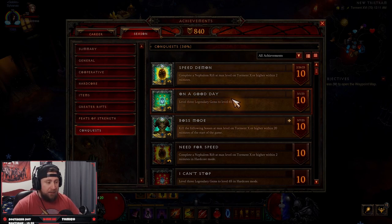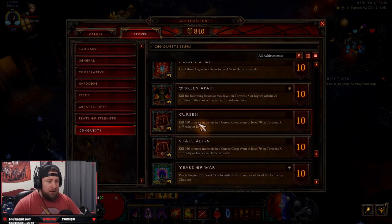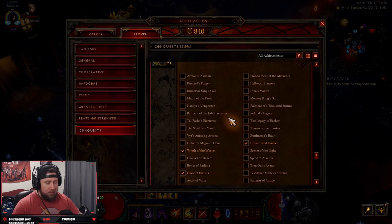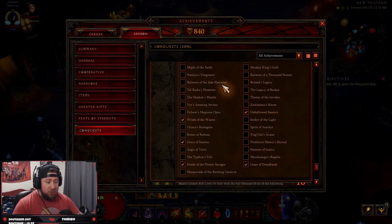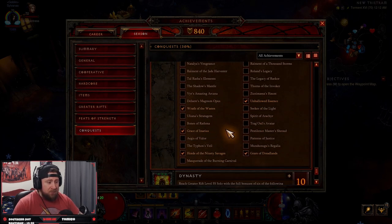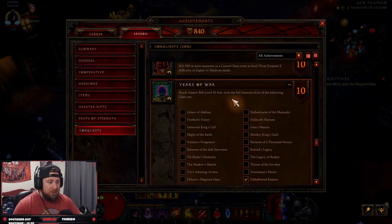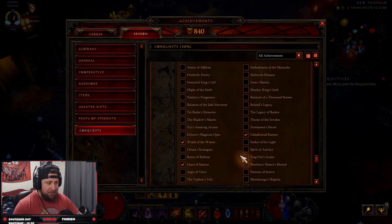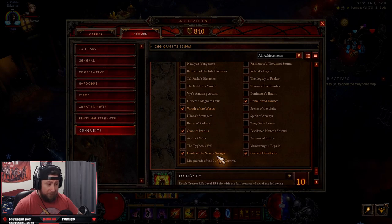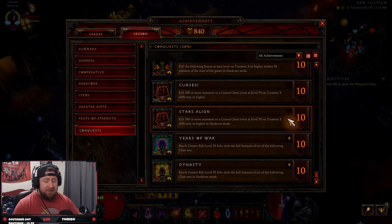The third conquest is where a lot of people get stuck: Boss Mode, Curses, or Years of War. Years of War requires you to reach Greater Rift level 55 solo with the full six-piece bonus of six different class sets. You can do combinations of these — I have five sets covered, so if I did one more set I'd have it. This requires playing at least two characters, since each class only has five sets. It's actually very easy if you just play two characters — I did one Necromancer and one Horde of the Ninety Savages barbarian, and if I just did Wrath of the Wastes on my barbarian I'd have it complete.